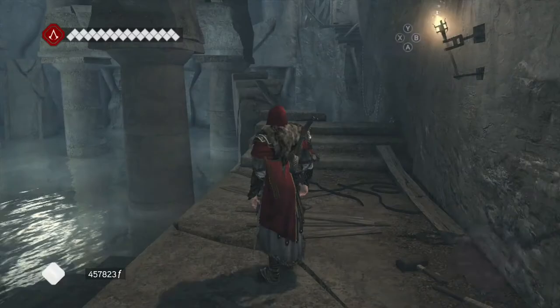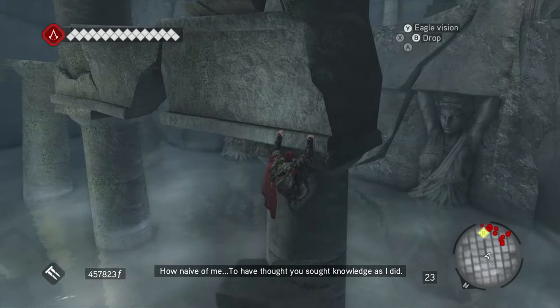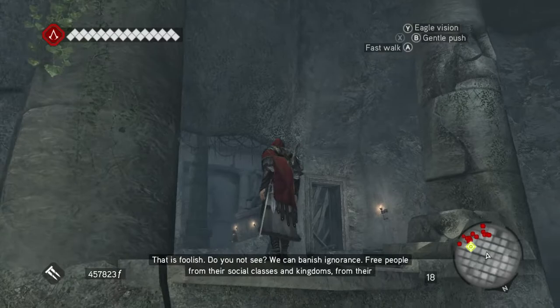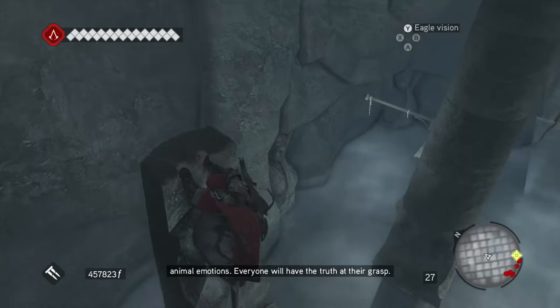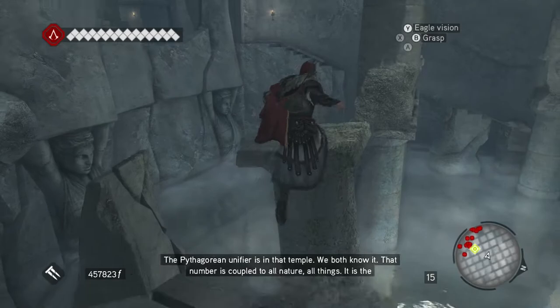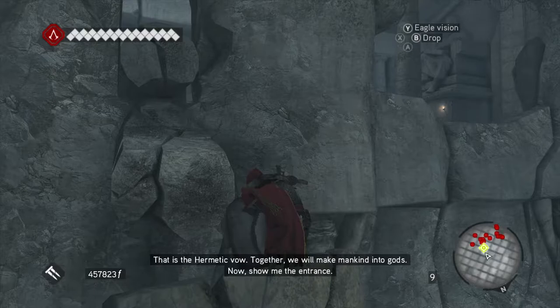Tell me where the entrance is. How naive to have thought you sought knowledge as I did. Why seek knowledge without putting it to use? We have the chance to fashion a better world - one in which we have the freedom to shape our own destiny. And what if I choose not to be a part of your vision? That is foolish. Do you not see? We can banish ignorance, free people from their social classes and kingdoms. This is staggering - that number is nothing to all nature, all things. It is the source. With it, we can open the minds and souls of men. As above, so below - that is the hermetic vow. Together we will make mankind into gods.